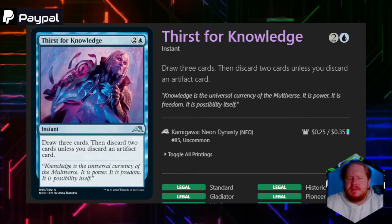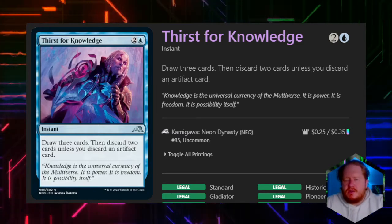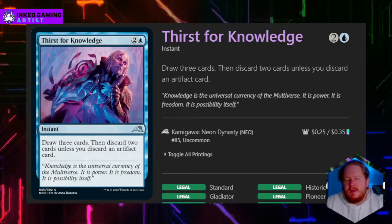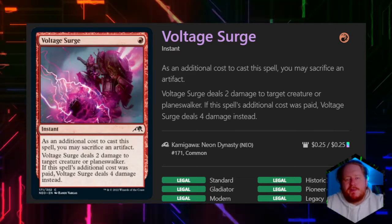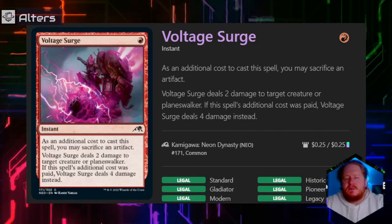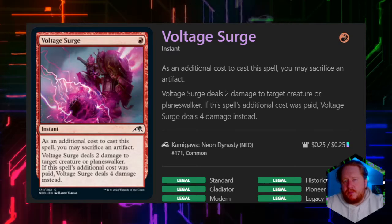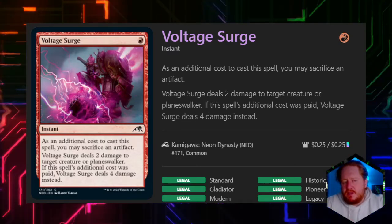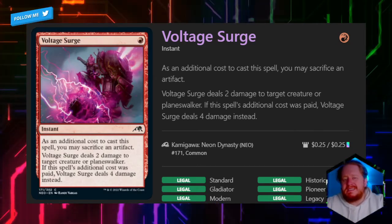Protection spells are just usually safer. Thirst for Knowledge for two blue — you draw three cards and discard two unless you discard an artifact. It's a reprint, not great as a signature spell — it's effectively two cards for three mana. Volt Scourge for red has an additional cost of sacrificing an artifact and deals two damage to a creature or planeswalker, or four damage if we sacrifice that permanent. In the right deck with the right synergies this could be very good. I rank it a little higher than usual because it can hit a planeswalker.